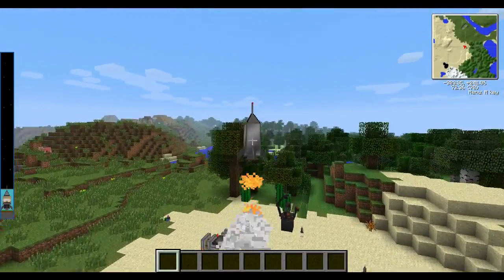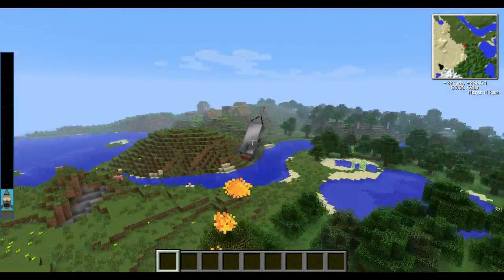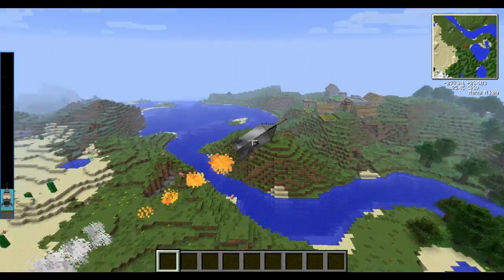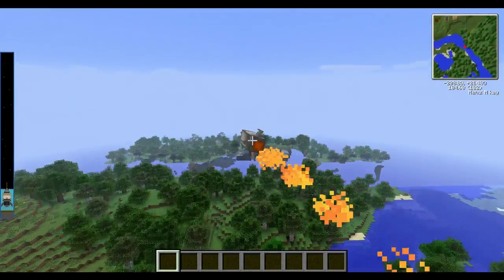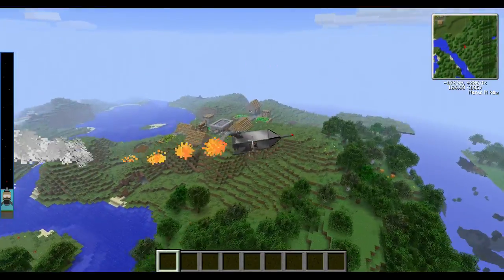You control the rocket with W, S, and D. You fly horizontally, but you can't go back down. So you could use this to travel really far distances quite fast.